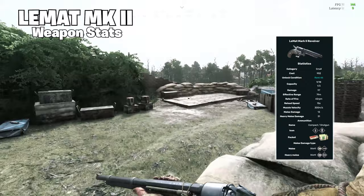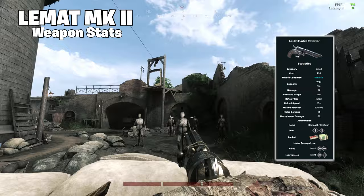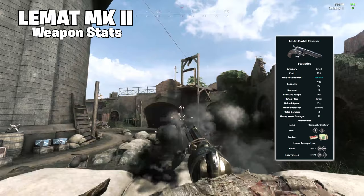Reload speed is pretty slow due to the 9 rounds in its cylinder at 15.8 seconds. However, I do feel with a base damage of 97 and those 9 rounds before reloading, this more than makes up for the slow reload — if you can't kill your target with 9 rounds at that damage, something's really wrong.